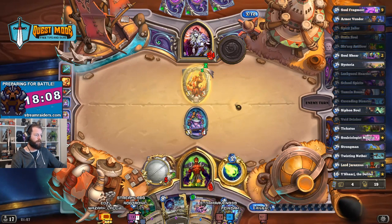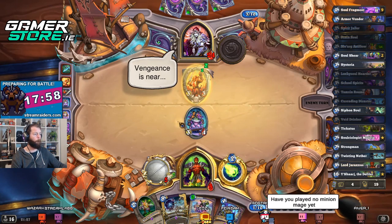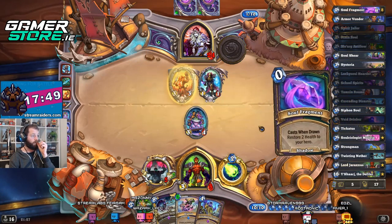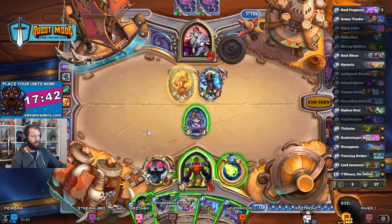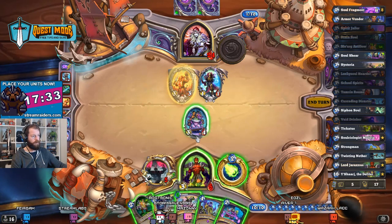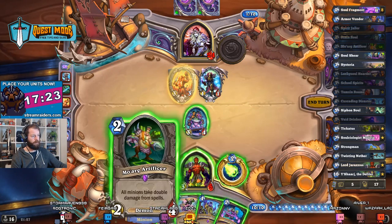Cascading Disaster is fine, I can kill that easily enough. Free Hysteria is always going to be good. I need to draw every single soul fragment — an Armor Vendor, Siphon Soul would be nice. There's a soul fragment — awesome. Soul Shear is not great unfortunately. There's no way for me to draw other cards, unfortunately not.